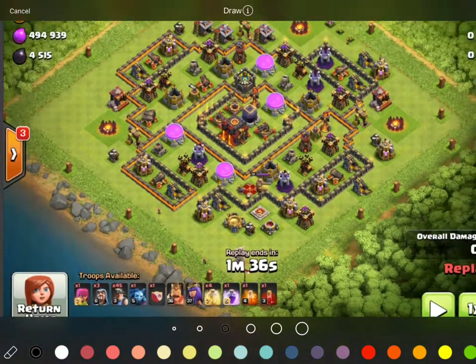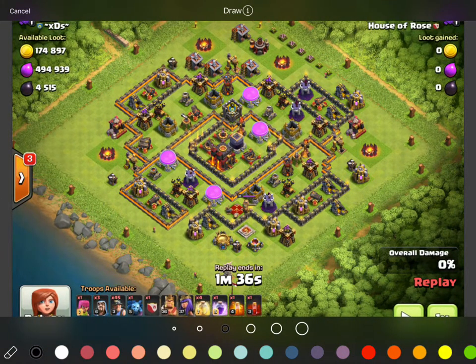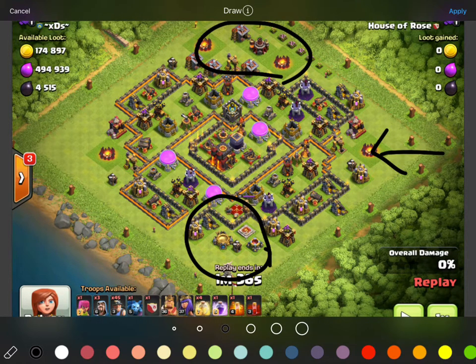What we're gonna do is come in through this way. The funnel that we're looking for is pretty much right here and up top. That way what we're looking for is that funnel coming in this way to the core.